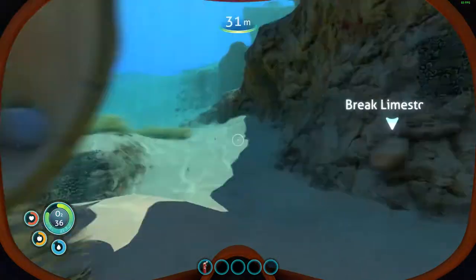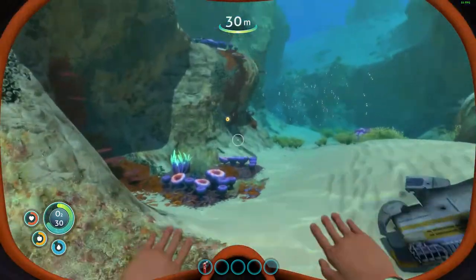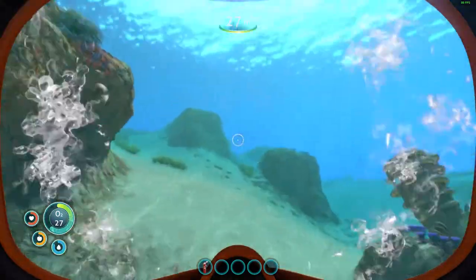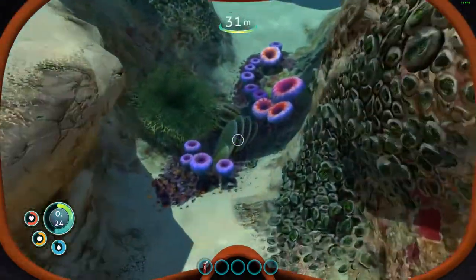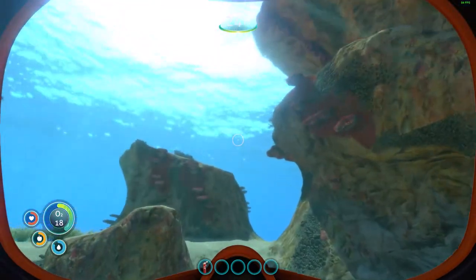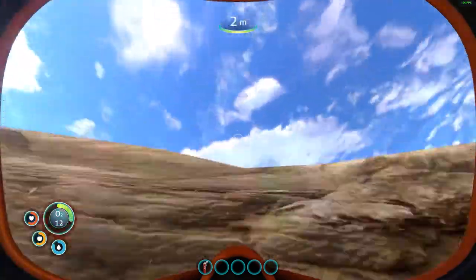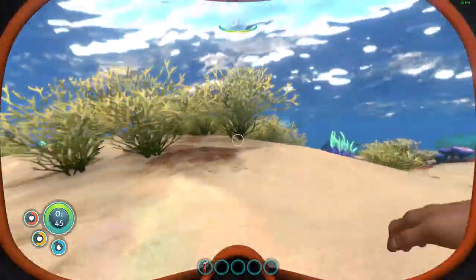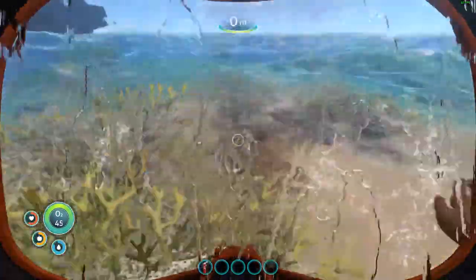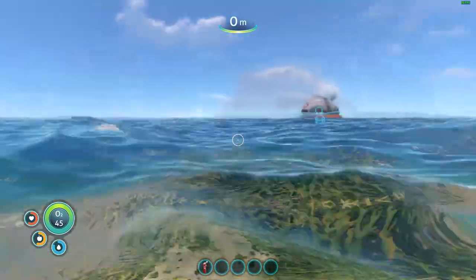I like the creature design in Subnautica. I do hate the crash fish — but everyone hates the crash fish. They're annoying, and they'll take away like one third of your health if not more. I don't really like their appearance either, they look kind of weird. But I do like the appearance of everything else — like those sea cows with green ball sacks, I don't actually know what those are called. I like the stalkers and I like the reefbacks. I wish the reefbacks' tails had some form of collision, but I think they're cool.